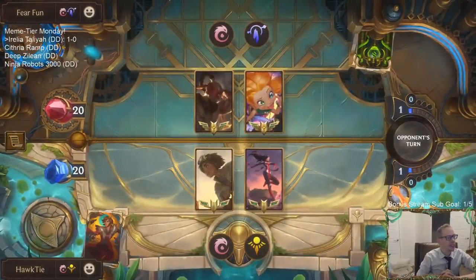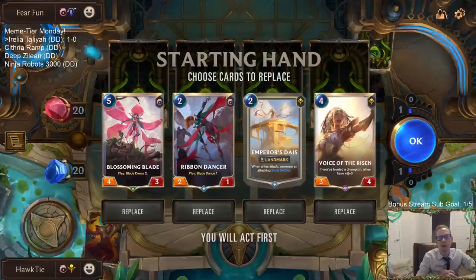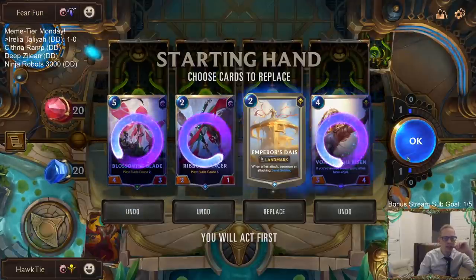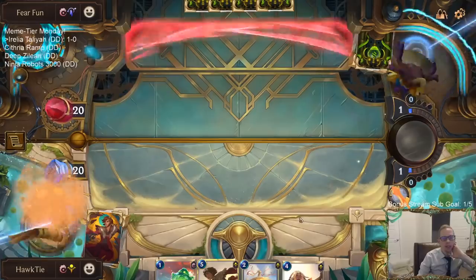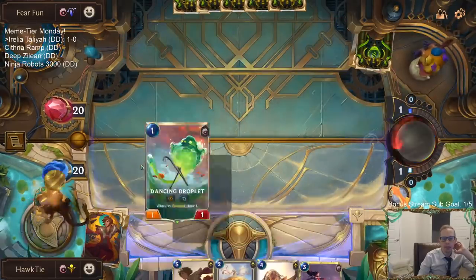Zoe Lee Sin over there. With this deck you can pretend — what if they nerfed Azir into oblivion but kept everything else? Then you could have a deck like this. Let's get rid of those and actually let's go again. Ribbon Dancer is a good payout but in the late game against Eye of the Dragon, playing a Ribbon Dancer doesn't really do very much.